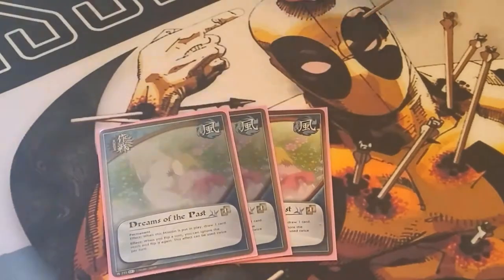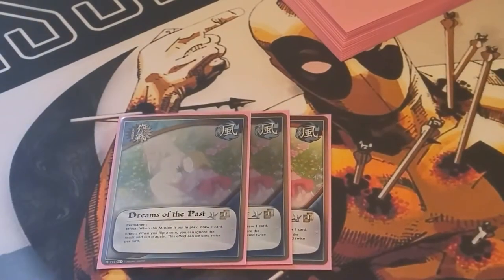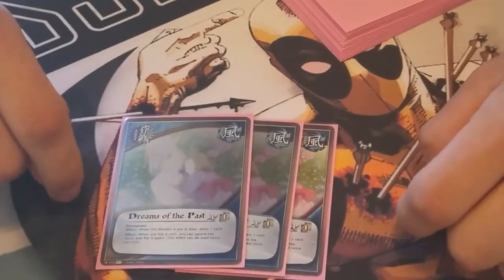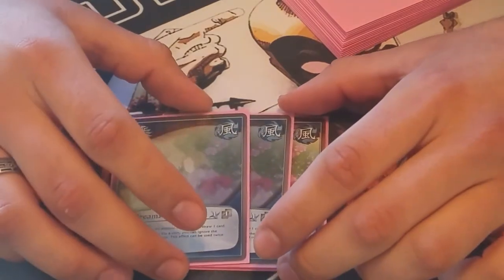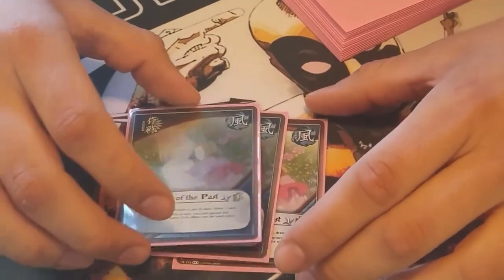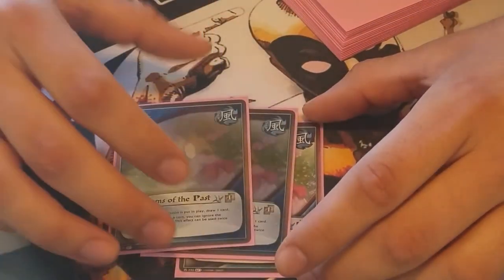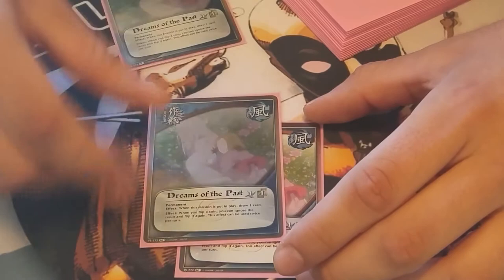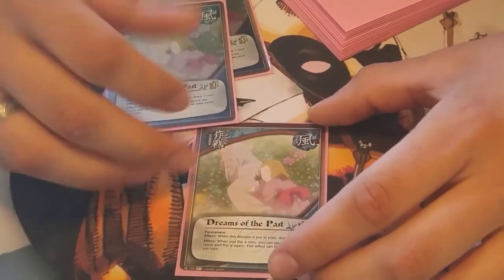I play 3 Dreams of the Past. This is the card that basically makes the deck run well. Dreams of the Past says when it comes into play you can draw a card, and then when you flip a coin you can ignore the result and flip it again — up to twice per turn. So if you're putting in your Kimono Ninjas and you get tails, just reflip. Tails again — reflip. Hopefully you get a heads; you have 3 chances, so odds are you'll end up with a heads somewhere. I play 3 of these so every time I do flip a coin I can hopefully have 2 on the field, using them in sequence. Dreams of the Past — fantastic, and it's turn 1.